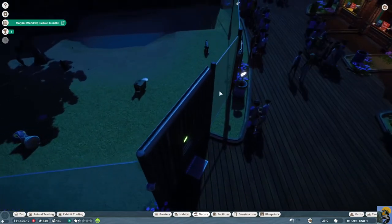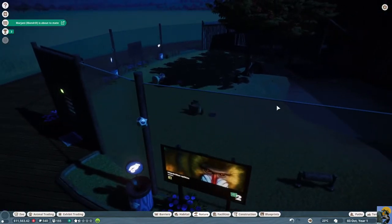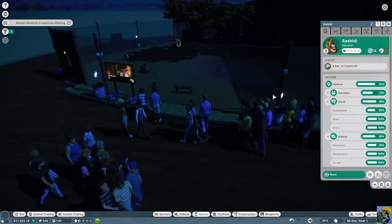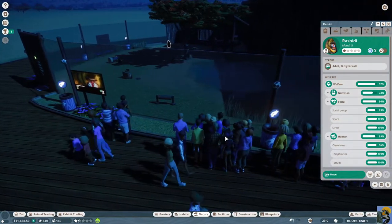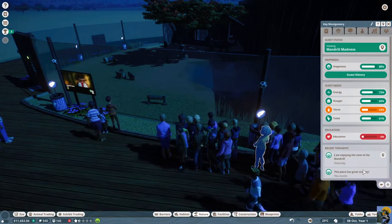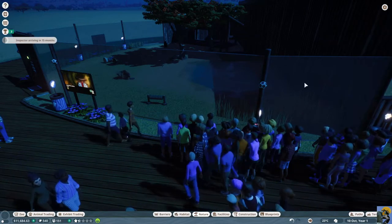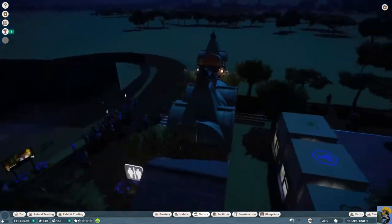What I think you should do when you start out is just fully research the animal you've got — to learn as much as you can and get the education rating. Now you can see a little '2' on the screen, which means we are providing better information. If I click on a person, they enjoy it — it says great scenery from the plants and stuff I've been putting in. Their education rating might go up over time as they spend time here.